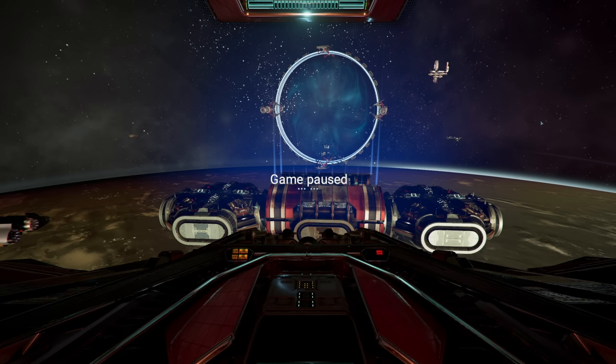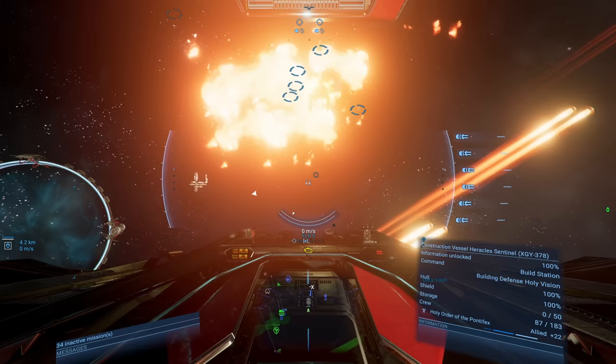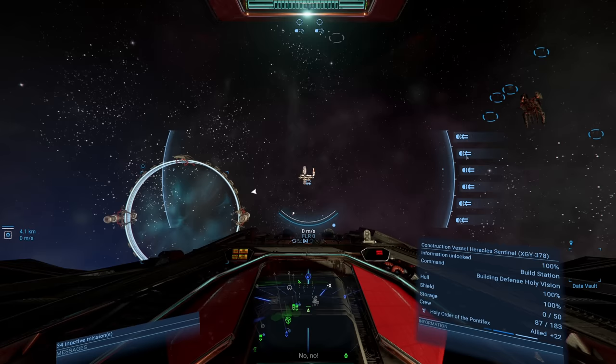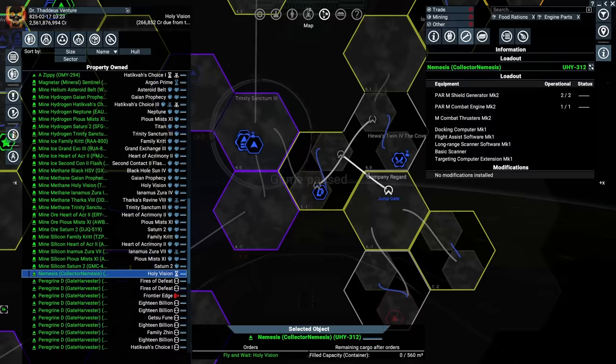One great thing about these defence platforms is they make things very shiny — there's loads of drops getting left around, and that's a lot of money we can harvest automatically. First, we need a ship for collection. The most cost-efficient option is a medium ship. Fighters have a tendency to get destroyed every so often, but medium ships just tend to last longer.